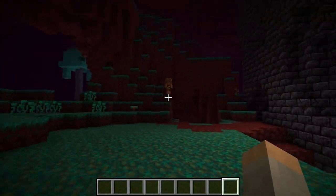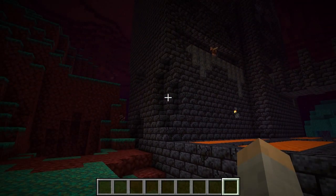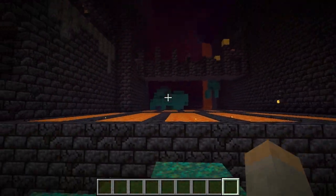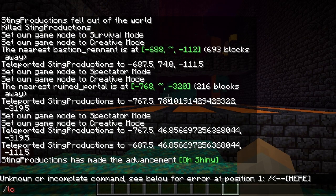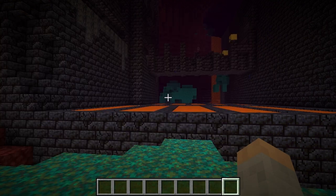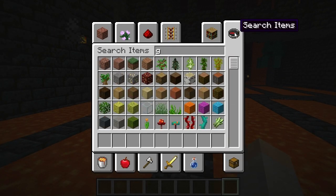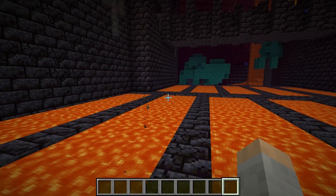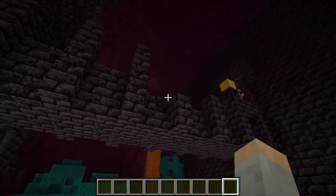The Bastion Remnant is found in the Nether, so here we are exploring in any direction, just like looking for anything else, until you find one of these randomly generated structures. Of course, if you want to cheat you can just do /locate bastion and find it that way. When you're exploring, I highly suggest you have a gold piece of armor - you only need one, boots work because they're the cheapest - and then you go looting the chests.